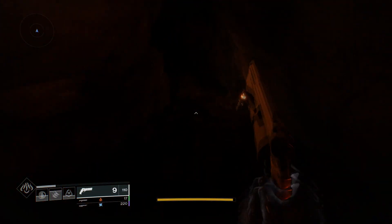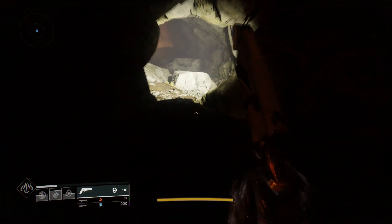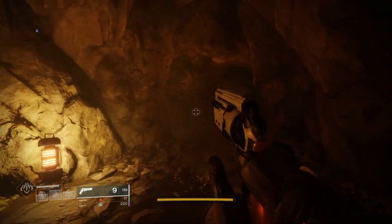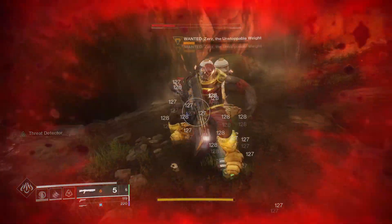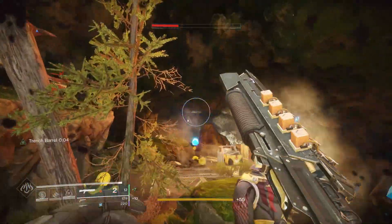Also, a helpful tip: if you're out of ammo, you can rally some flags that spawn from public events — they come around frequently, so look out for those. And when you kill the boss, run back through the top of the cave until you get past the top lantern on the ground. When you see Firebase Hades pop up in the corner, you can immediately turn around and run the Lost Sector again.